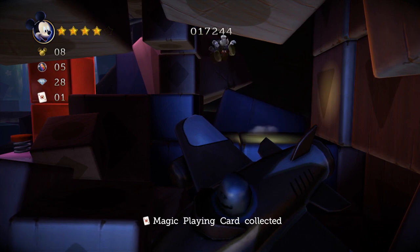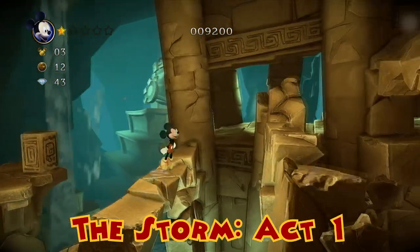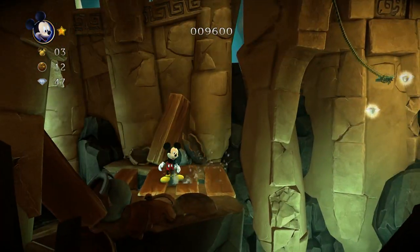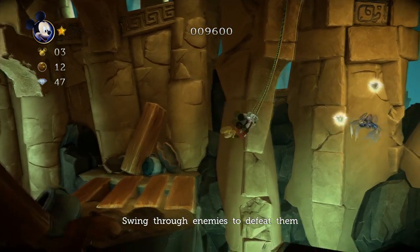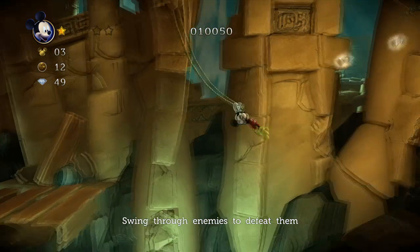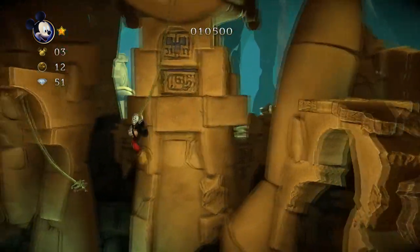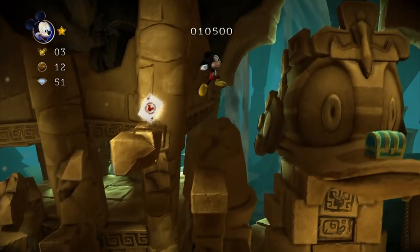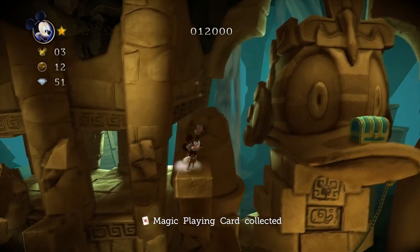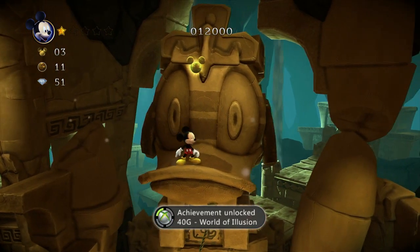The Storm Act One: you'll come to this part where the water will knock you down. You can see the card up there, but it knocks you down. You have to swing on this rope and attack the bat while on the rope. I don't know how swinging kills the bat, but it does. You do what I did and you'll get that card — the fifth one. Achievement unlocked: 40 Gamerscore, 'World of Illusion — Collected all the magic playing cards.'